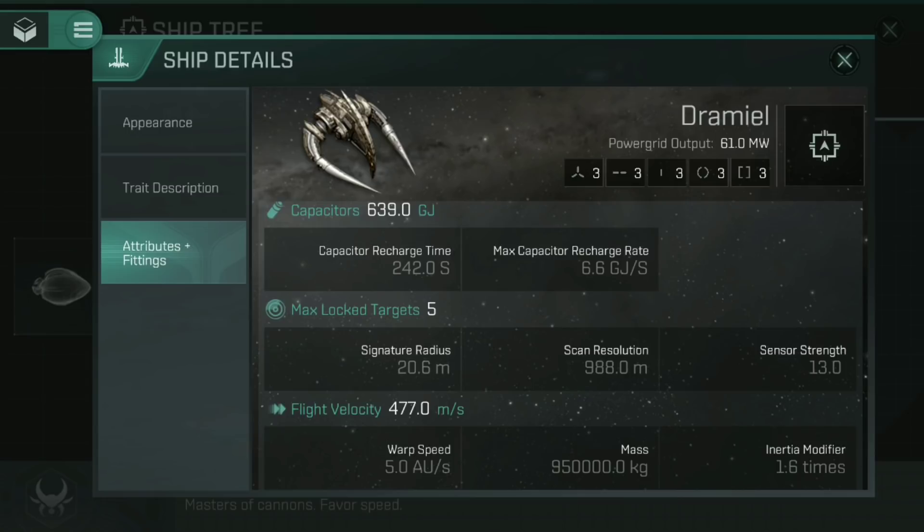Does the Dramiel have a small signature radius? Yes — at 20.6 meters it is actually smaller than a capsule. The idea is that if you can find a ship that can maintain a good angular velocity and has a small signature radius, that's going to be something you can do some good speed tanking with. Look especially at the Tier 4 Interceptors — they have a very small signature radius, and they get bonuses to Afterburner as well, giving them very fast flight velocity.